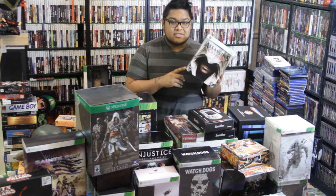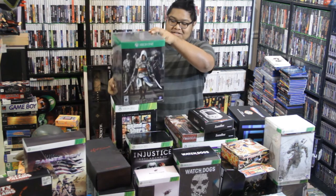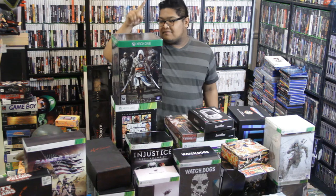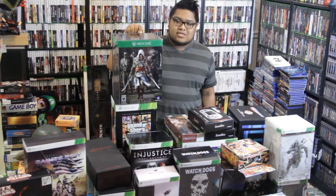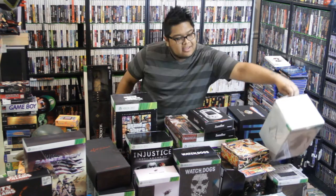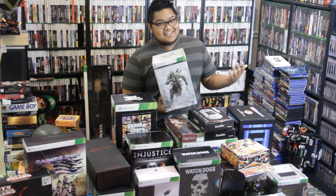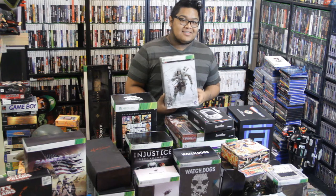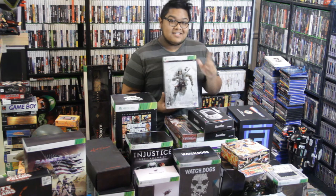Right here we have the Collector's Edition for Assassin's Creed 2 — comes with all the basic stuff you get plus a really cool statue. Over here we have the Collector's Edition for Assassin's Creed 4. Haven't played it yet — comes with a whole bunch of DLC and in-game content as well as a really cool statue I haven't even assembled yet. And here's Assassin's Creed 3 — comes with, you guessed it, DLC, a whole bunch of in-game content, and a statue that I did put together.